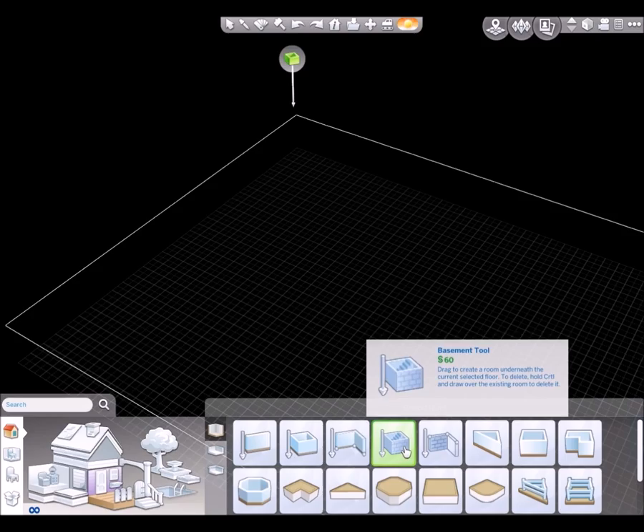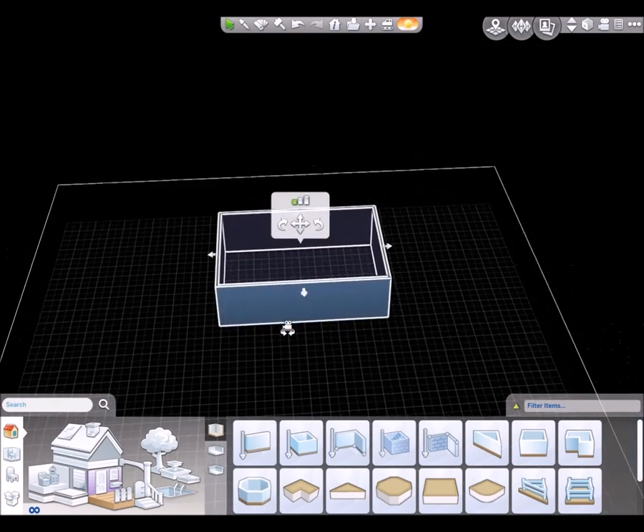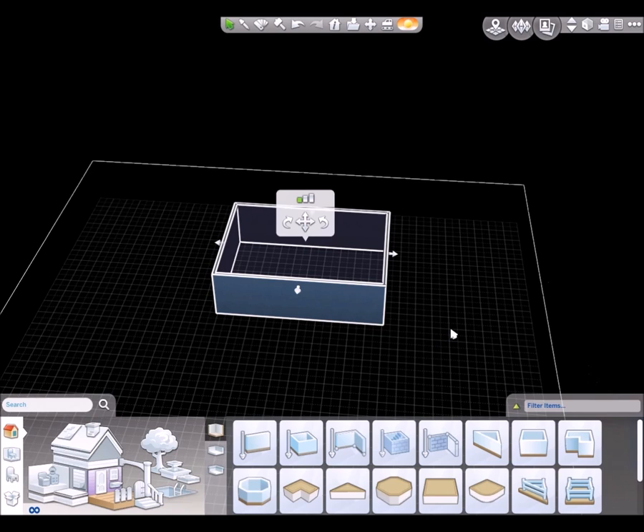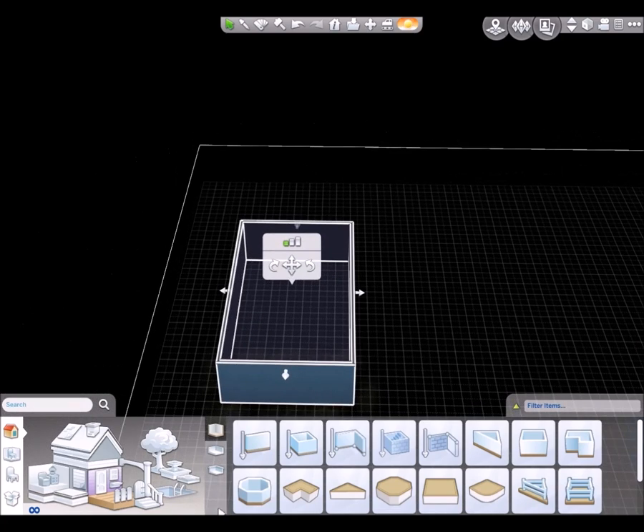So let's add a basement. I remember making it seven squares wide, and it was nine squares from each end, so I think it's a bit short — it needs to be like that. That looks right, we'll go with that.